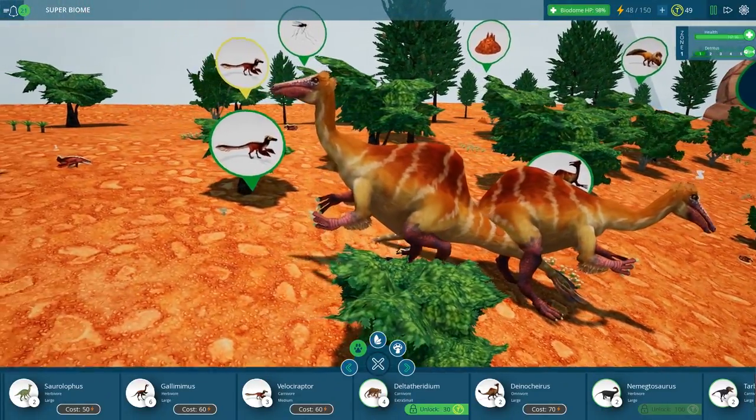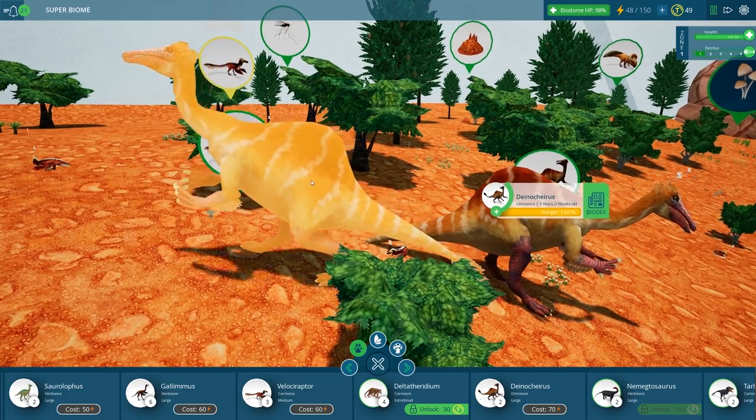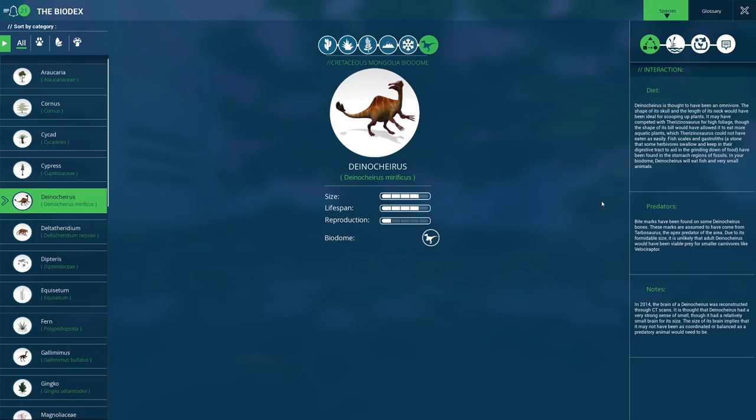You are a big one! So it's an omnivore. Let's go ahead and take a look at the biodex. The Dinosherus is thought to have been an omnivore. The shape of its skull and the length of its neck would have been ideal for scooping up plants. It may have competed with the therizinosaurus for high foliage, though the shape of its bill would have allowed it to eat more aquatic plants. Fish scales and gastroliths — a stone that some herbivores swallow and keep in their digestive tract to aid in the grinding down of food — have been found in the stomach regions of fossils.